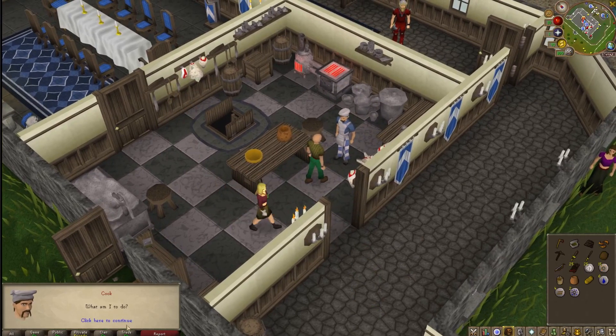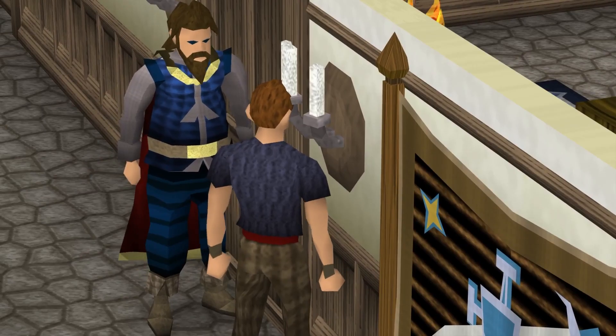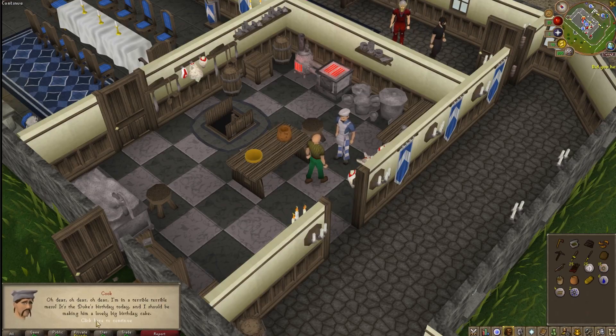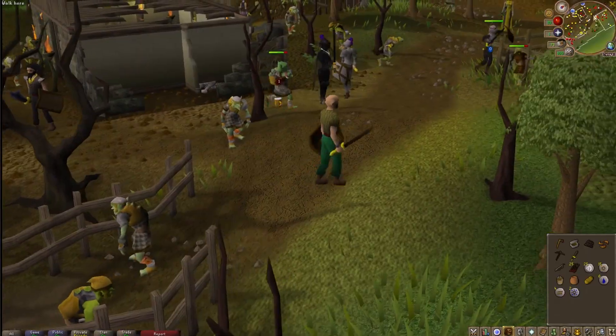First up is everyone's favorite — Cook's Assistant. The Lumbridge chef is in one hell of a pickle. It's the Duke's birthday and he needs to bake him a birthday cake. The bad side of this is he forgot to order all the ingredients, so I offer to get him some milk, eggs, and flour. Let's get started.